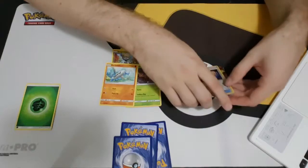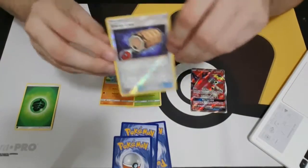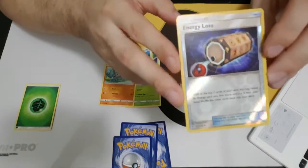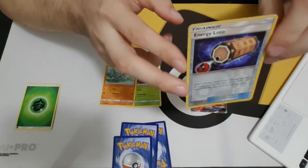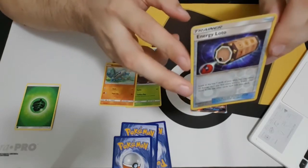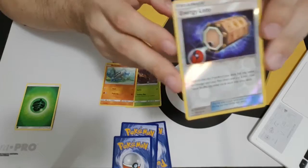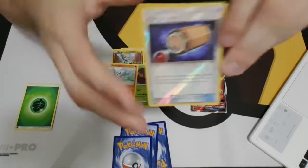Your sixth card is going to be your holo — not your rare, sorry, your holo. It can be a rare, it could be just a common or uncommon, any sort of anything. It can be a holo rare. It's just going to be your nice shiny little pattern that glares in the light. It's energy a lot of the time — not a bad card.